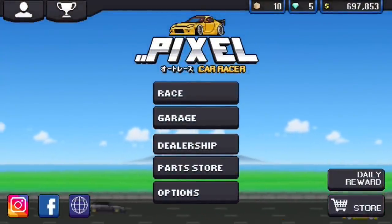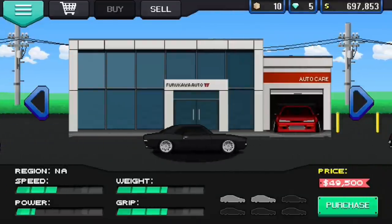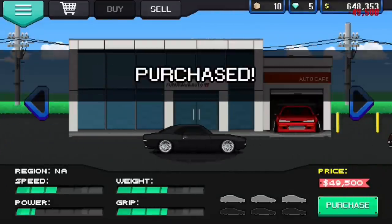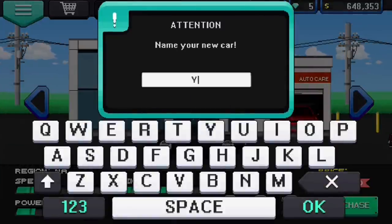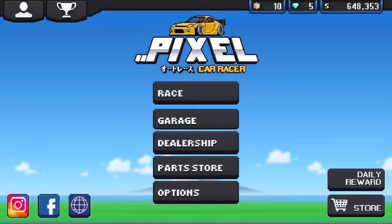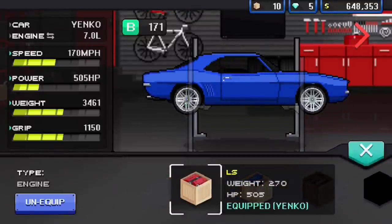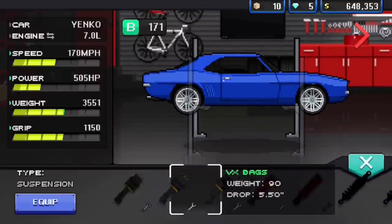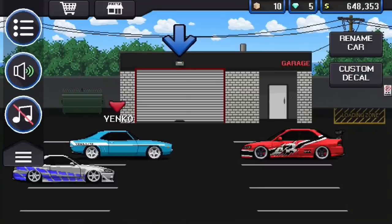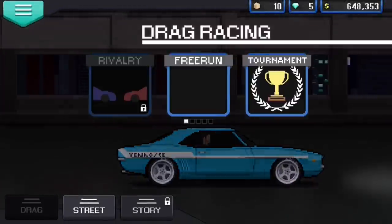Let me do a quick demonstration. I'm going to buy a Chevy Camaro, call it 'Yenko' like from Fast and Furious — this game lets you make any car really. I'll do a quick tune with suspension, then go race in drag tournaments.